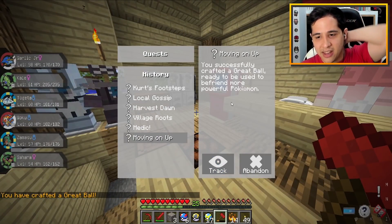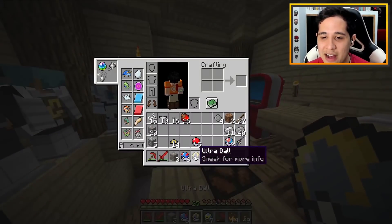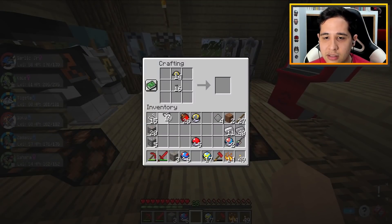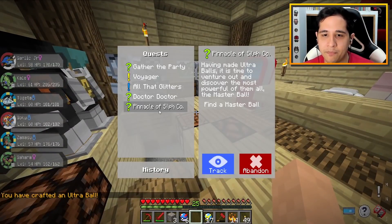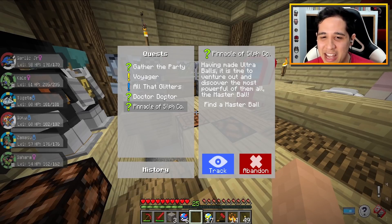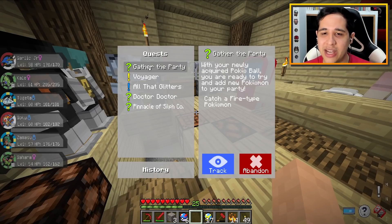I don't think we're actually getting any rewards for these, but it's nice at least. 'Elite Four ready?' - wait, for a second I really thought there was gonna be an Elite Four or something, but now they just want us to craft an Ultra Ball, which we have plenty of materials for here. Moving on up even more - 'The pinnacle of Silph Co.: find a Master Ball.' We're never gonna get that done. Okay, we were on our way to crafting a healer, so I guess we should just stick to that.